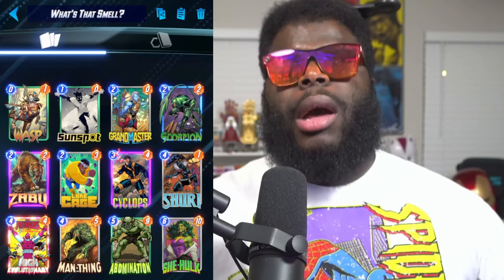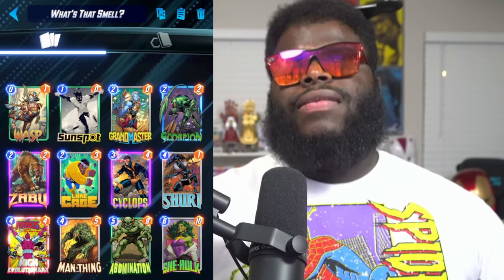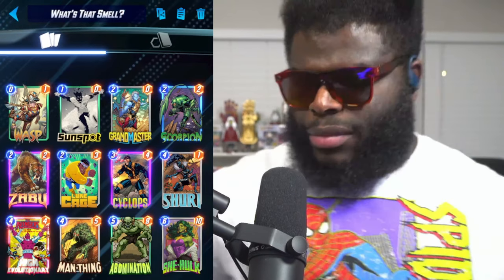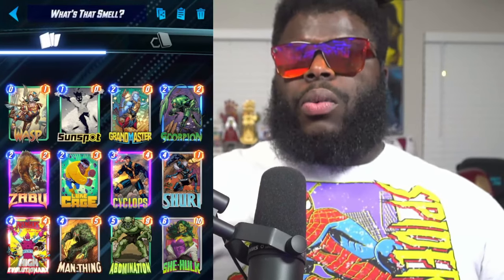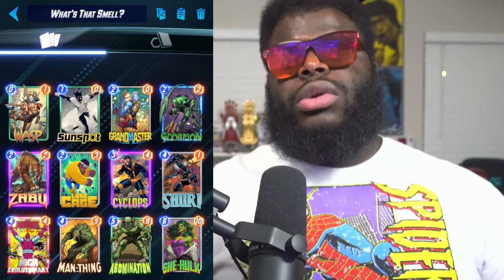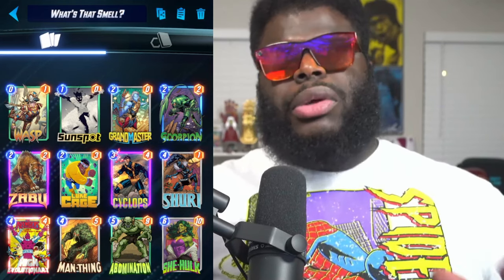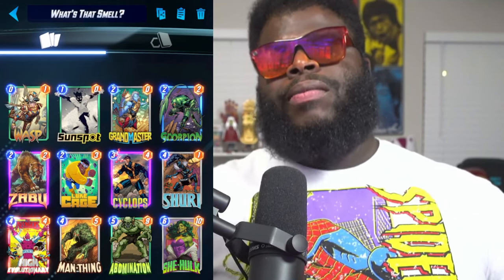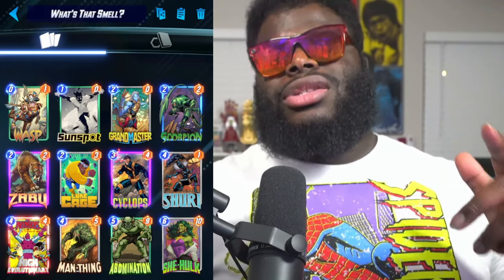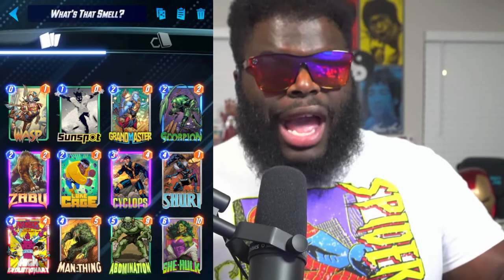We do have Grandmaster that can pair up with Scorpion and with Wasp. But there's also another secret combination: if you drop down Shuri on turn four, and you have everything set up — a one-cost She-Hulk, a zero-cost Abomination, a four-cost Shuri, and a two-cost Grandmaster — you can actually go Shuri into She-Hulk into Grandmaster into Abomination mid, and you're going to blow the bejesus out of these lanes.